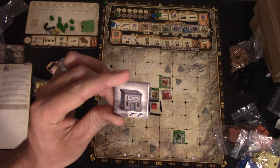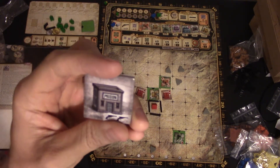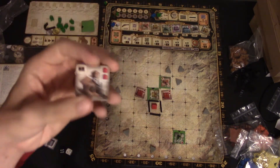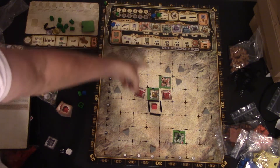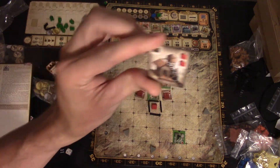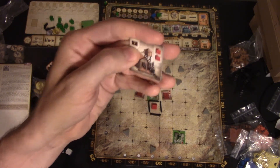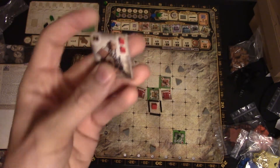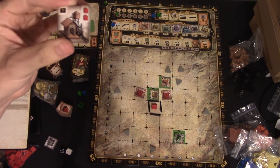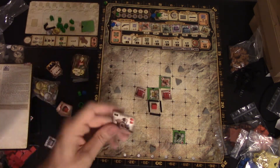Next up is a prison. You build it next to a road with a house next to it. Basically you just get two guns — that's all prisons are. The station is an interesting one: once a road's been built all the way vertically or horizontally, you put this down on the road. For every two houses you own, you get a victory point. It's basically the only thing that gives you in-game victory points at the end of the game, so it's pretty nice if you own a lot of land.